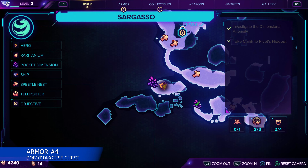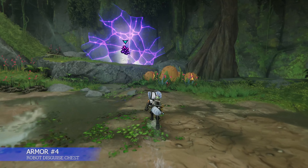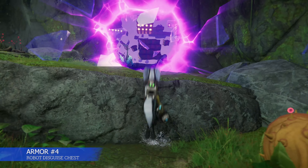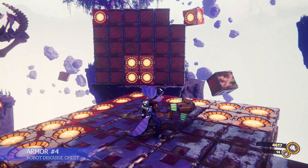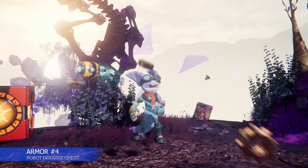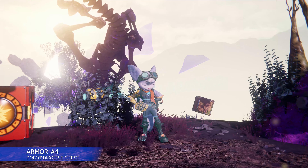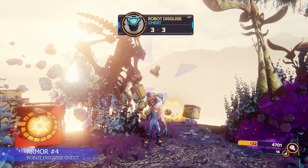Armor number four is another pocket dimension on the south side of the island. I've pretty much already completed this world, now I'm just going around doing cleanup with the collectibles. Once you get to the end of this you'll get another armor piece. You do need three armor pieces — one of each body type — to get the platinum, but I'm still showing you all of them.